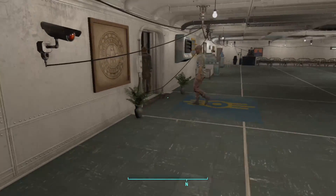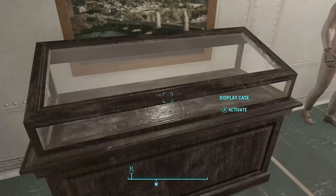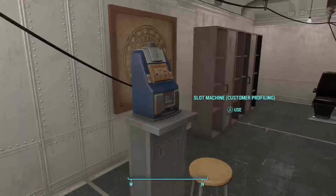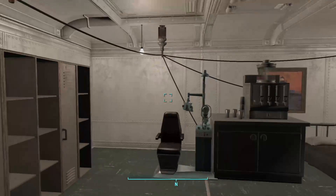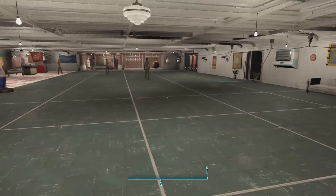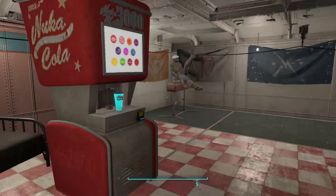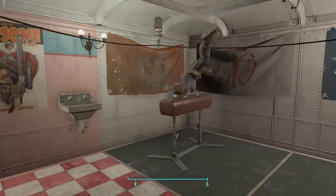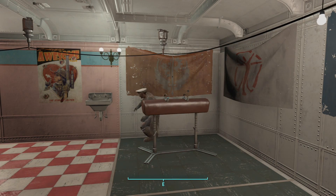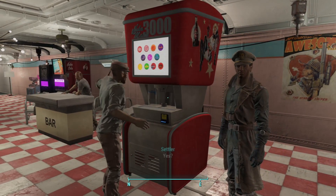This is a really cool base — took a while to do too. This is actually Vault-Tec DLC stuff — lockers, paintings, Vault-Tec items. Look at that — that's what it looks like being on the pommel horse. He's getting off too, look at that!